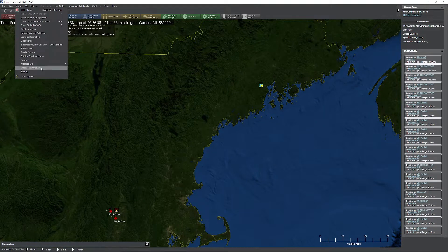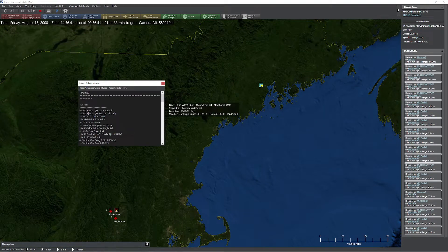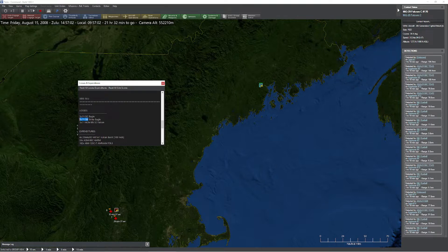Looking at losses and expenditures: we blew up a lot of hangars, AV gas, MiG-21s, MiG-19s — that's a pretty successful strike. A bunch of Su-27s down as well. They went through quite a few expenditures — lots of SA-2s, SA-7s, SA-3s. Meanwhile, we lost 15 Eagles, 17 Strike Eagles, and one F-16. That hurts. That's not a fair exchange rate — that did not go well. So I'm going to reload the mission and try it with a CAP instead.